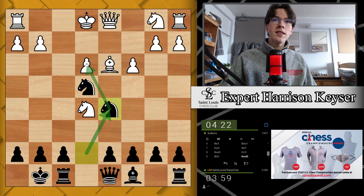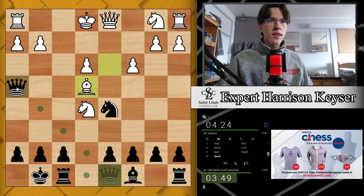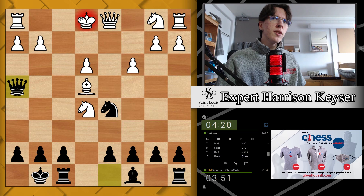I'm not actually going for that pawn — that was not the idea. I'm going to play queen h4, forking the king and the bishop. That's how I'm going to regain my piece. I'll be up a pawn and white's king will be very exposed. So we're regaining this piece here.